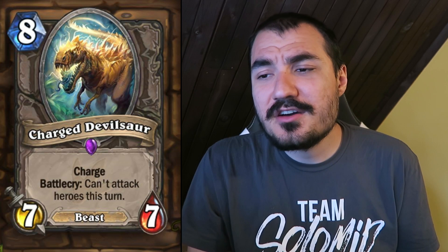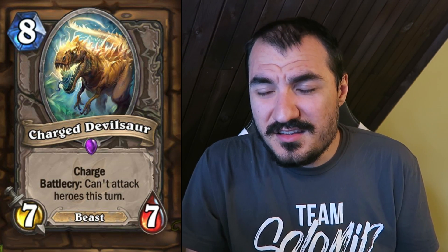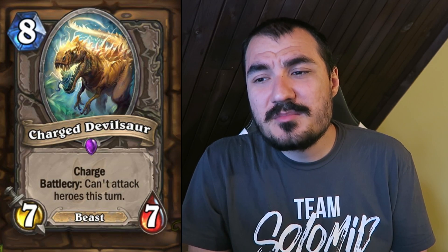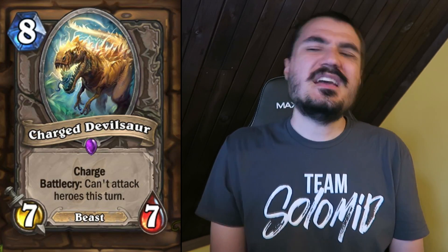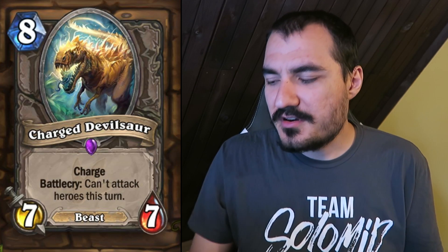Charged Devilsaur: 8 cost 7/7 Beast with Charge. Battlecry: can't attack heroes this turn. That's pretty good — if you play it you just crush a Taunt with low attack and high health. Probably not good enough for Constructed, but certainly a very good Arena card.